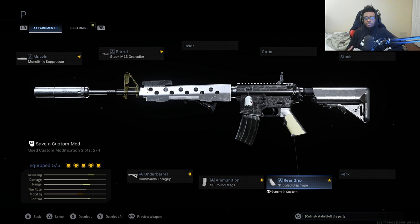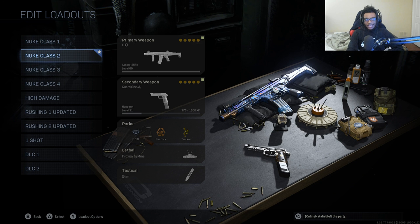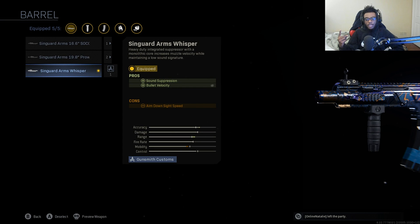Now for my second nuke class, we're going to have to rework the Kilo 141 — one of my favorite guns in the game. For the Kilo 141, we're going to be running the Singuard Arms Whisper Barrel, which adds sound suppression as well as bullet velocity. This is the absolute best barrel to run on the Kilo. It's going to make it feel like it's killing enemies a lot faster, and we have added sound suppression so we can run around in the enemy spawn without being heard nearly as much.